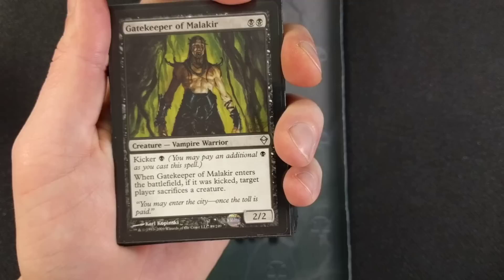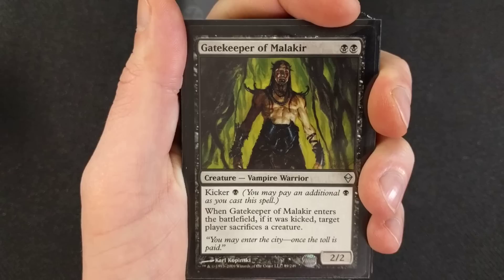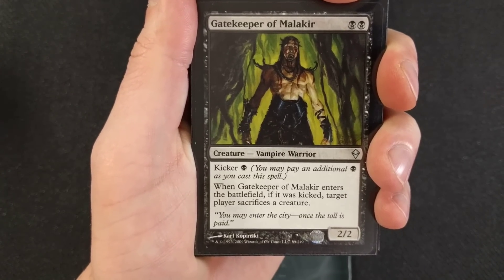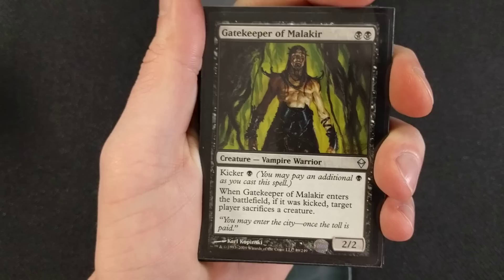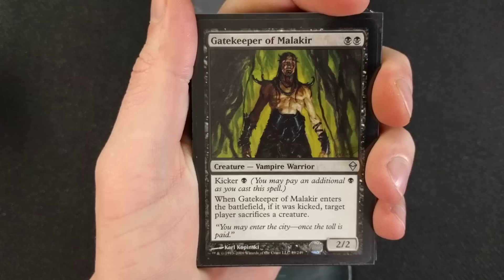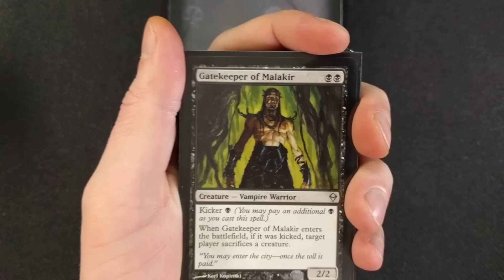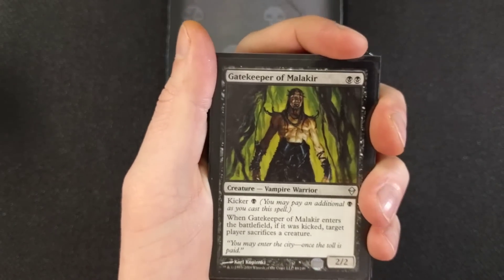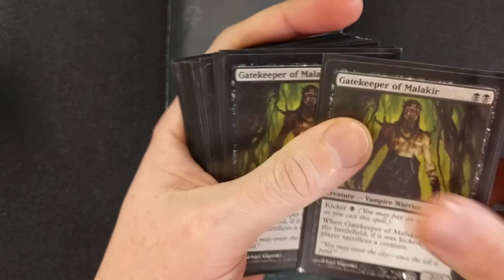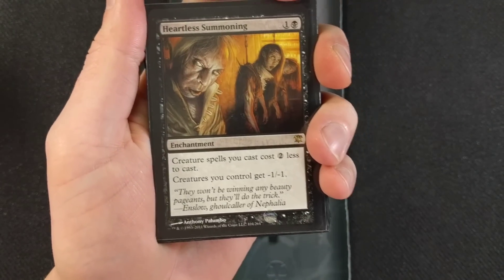Next up, Gatekeeper of Malakir — it's two mana with a kicker of one. When Gatekeeper of Malakir enters the battlefield, if it was kicked, target player sacrifices a creature. Not a necessity for the turn one kill, but it's a key component if your opponent has a creature doing some harm to you — make him sacrifice it. We're going to run four of them in this deck.